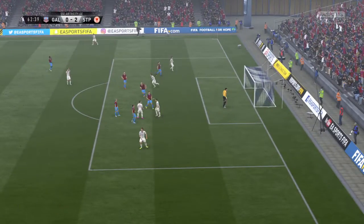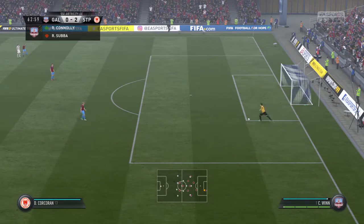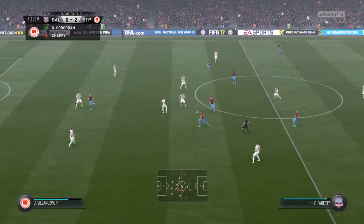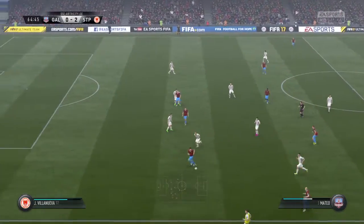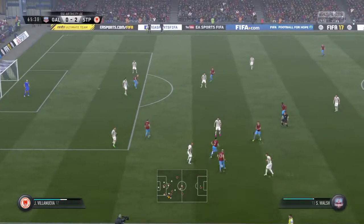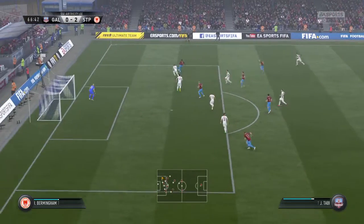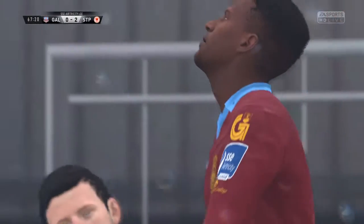In with a chance — not settling for what they've got here, even though they're in the lead. They're building steadily, working away. Supporting player alongside. To Connolly, through pass — that's well wide. Tackle here. Good link-up play as they work through midfield.